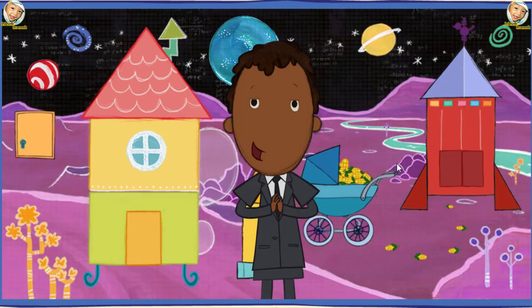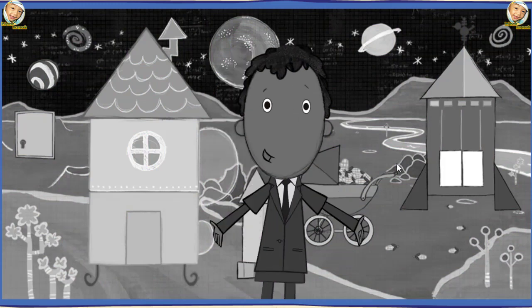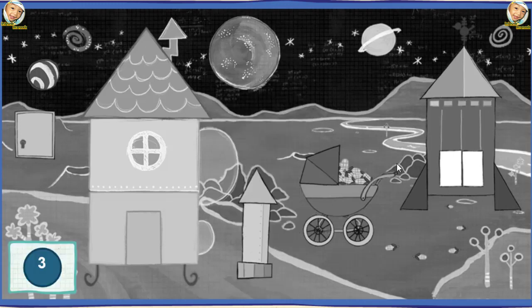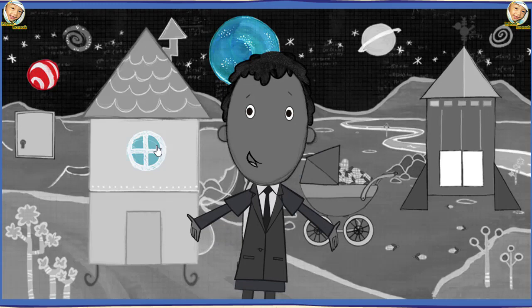You're about to enter the Highlight Zone, where everything's turned black and white! Find the hidden objects to bring back the color! Can you find three circles? Great! That's one! Nice! That's two! Whoa! Three! All right! One step closer to bringing back color!